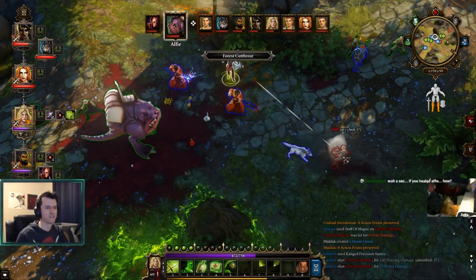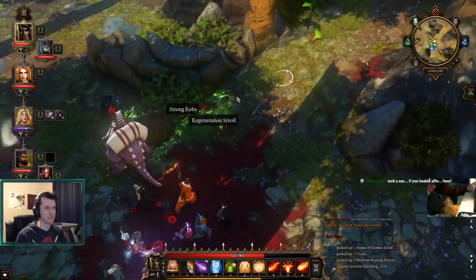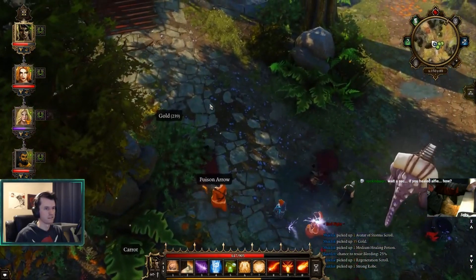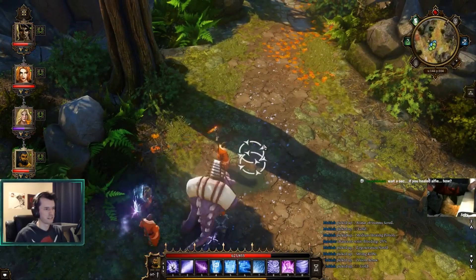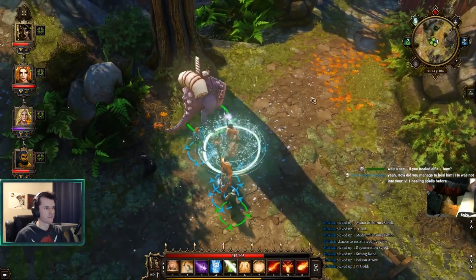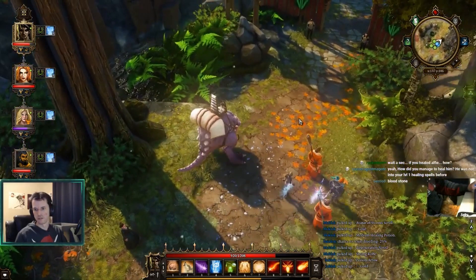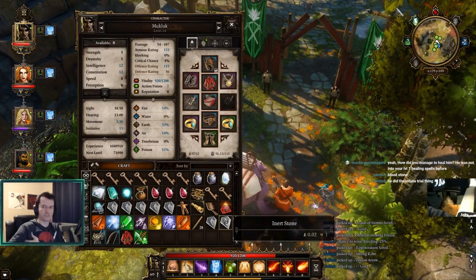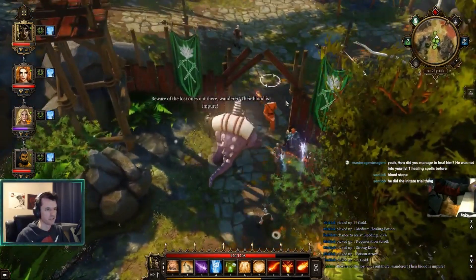Precision, so that we don't have a 60% hit chance. What was that? Oh, the wolf died - he screams when he dies. How did you manage to heal him? A bloodstone - the major story stones that you use to restore reality. I used one of those on them. Their blood is impure.